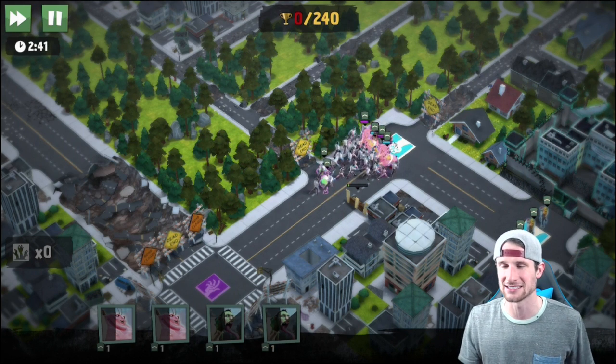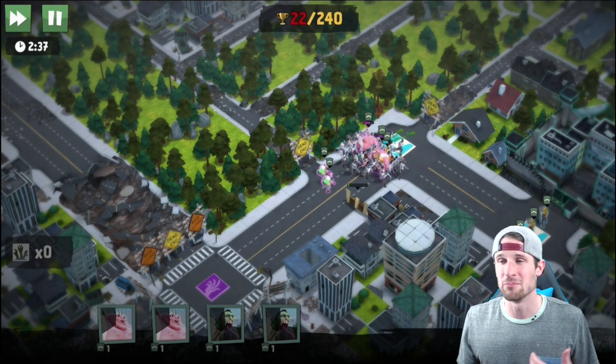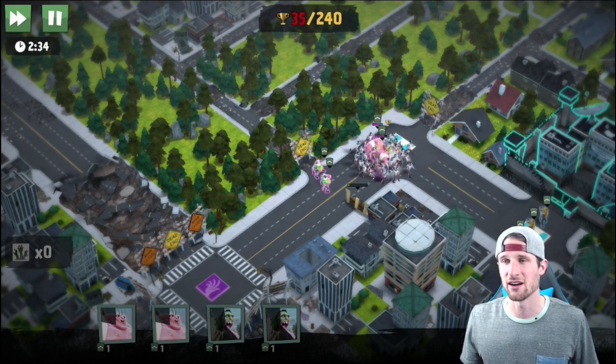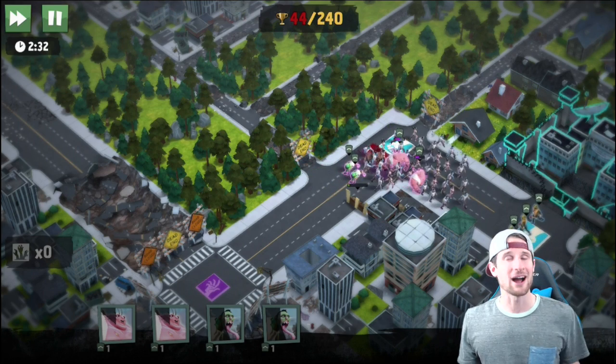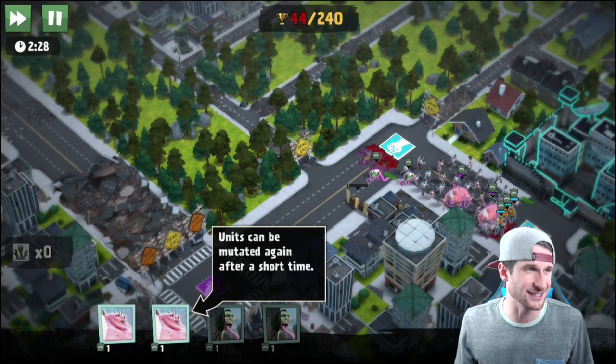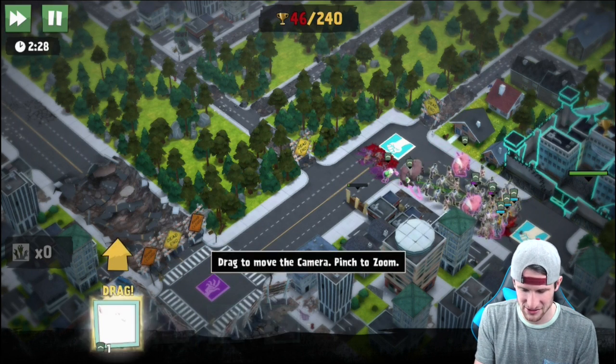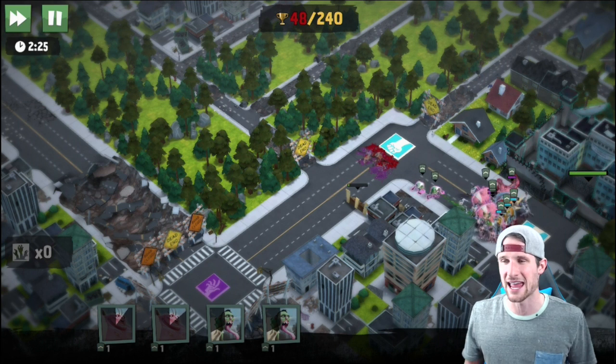We're going to bring this spitter over here — he actually spits venom at the humans. This is just the tutorial, the intro to the game, but you've got three minutes to destroy all the humans. If you choose the humans side, you can try and defend against the zombies. Obviously I want to be the bad guy.